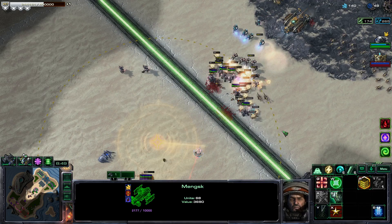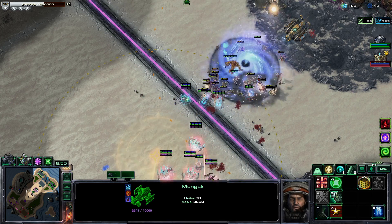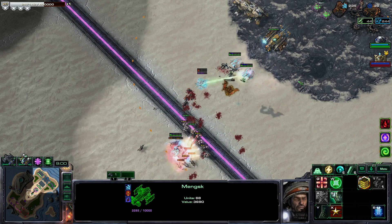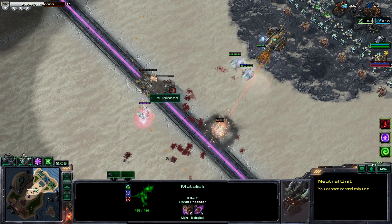Got some flame boys, getting some roasties. I'm going to need a Black Hammer to deal with these Corsairs — they're somewhat annoying. We have a stolen mutalisk going ham, and a stolen shock division that leveled our opponent.